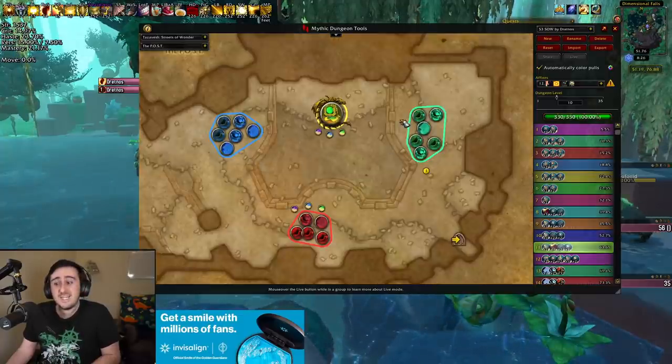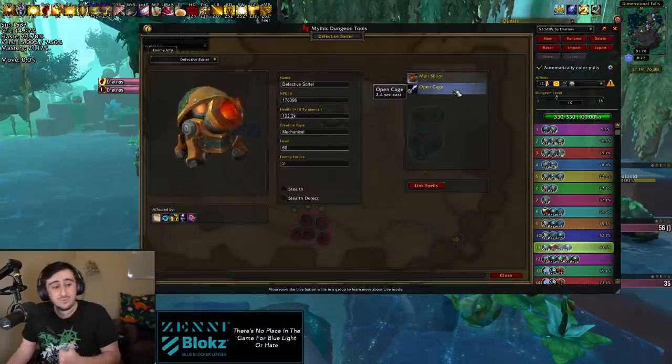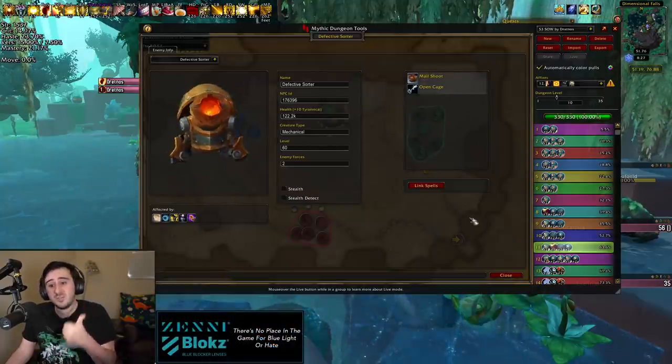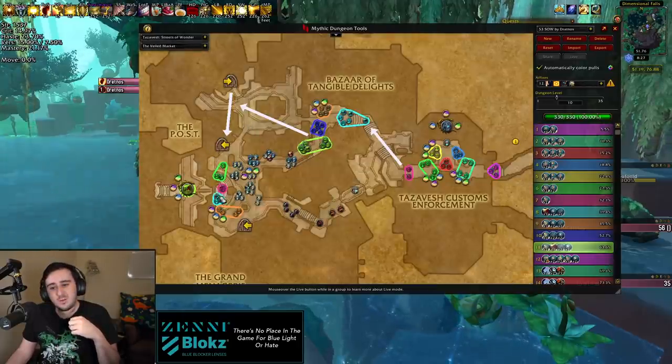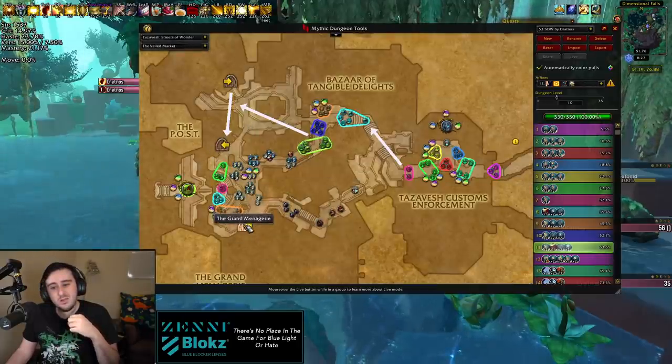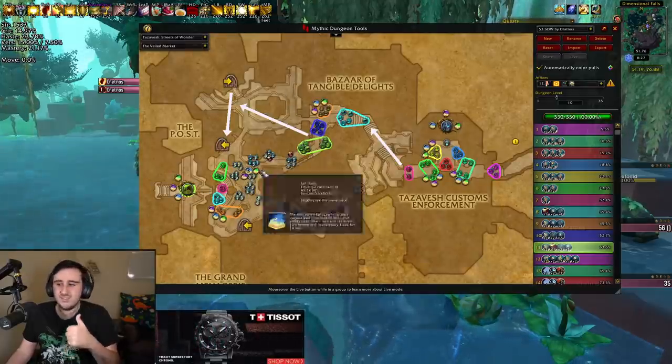Go do the Postmaster. In this room, the most important thing to do is to stun Open Cage from the Defective Sorter — do that and you'll make your life a lot easier in this room. Then come back out, go through the middle here hugging the wall, do the Grand Menagerie, and go do the last boss. Done. Job's done.